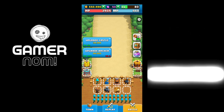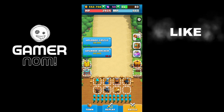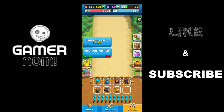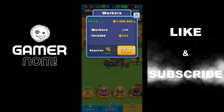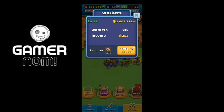Before giving out tips, first, where do we get gold? There are two ways to get gold: the first one is just staying online, and the second one is killing mobs during waves. The answer is both — when you're killing mobs you're online, so both ways work.